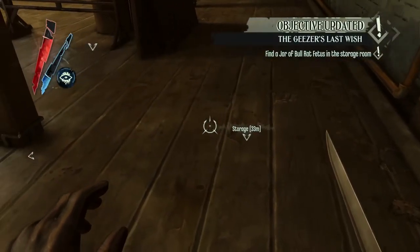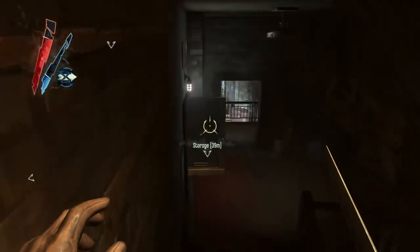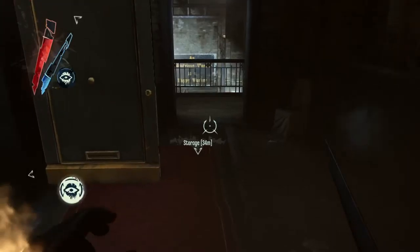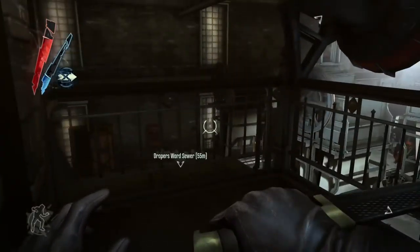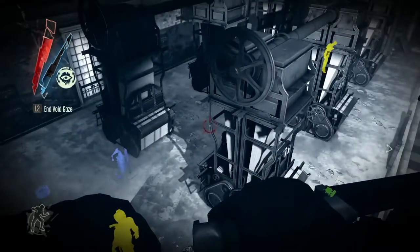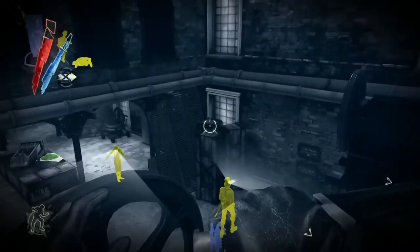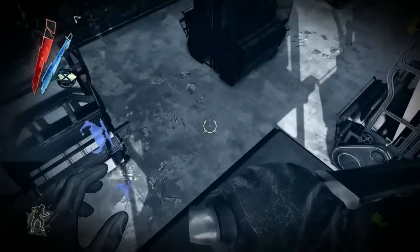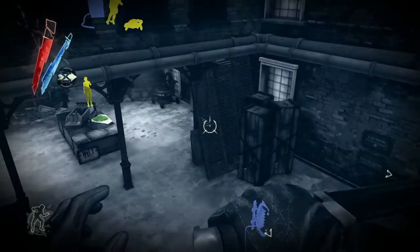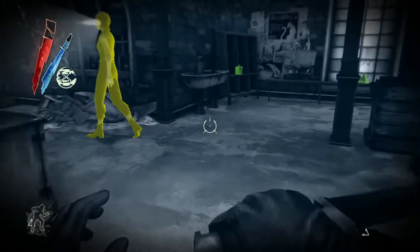Rock on! Flower, bull rat fetus, and metallic salts. We already bought the flowers, so good thing we did that so we don't have to hike all the way back. The salts are on the manufacturing floor, and the bull rat fetus - we actually saw that when we talked to the one dude we saved. I can't think of his name now.